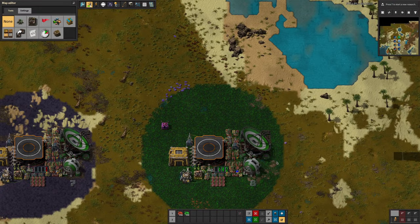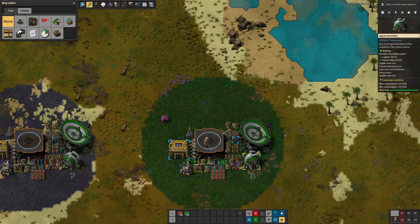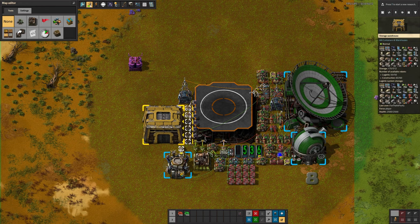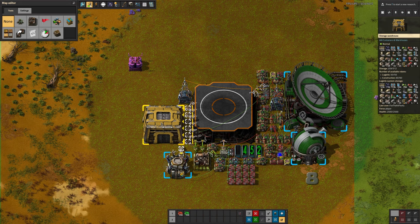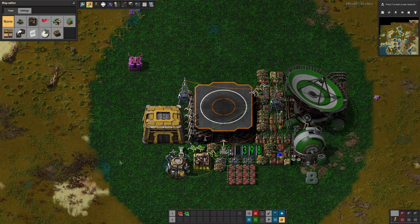The rocket takes off, and a few seconds later all of the supplies get dropped in over here. They can be automatically unloaded from the landing pad into the warehouse and are then available on the logistics network. Or you could have a system like I've got on the space station in our current playthrough, where you build a mall and supply everything else you need from there.